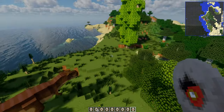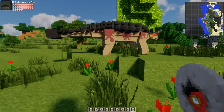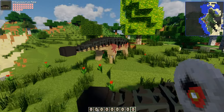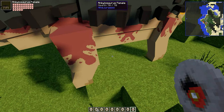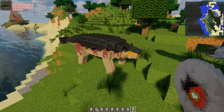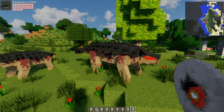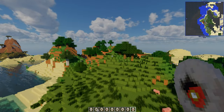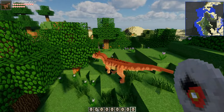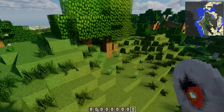Ankylosaurus has had an update as well. There's a red-eyed male Ankylosaurus and a yellow-eyed female. The eye color is how you tell them apart. Also, Carniraptor is spawning in — superb.